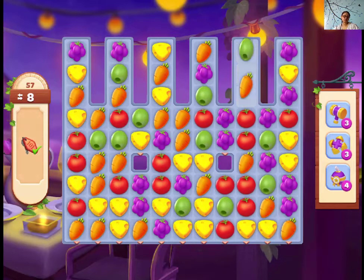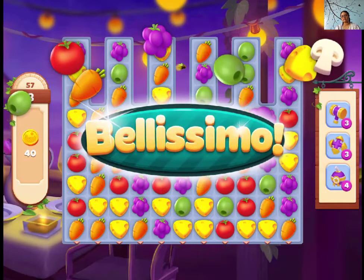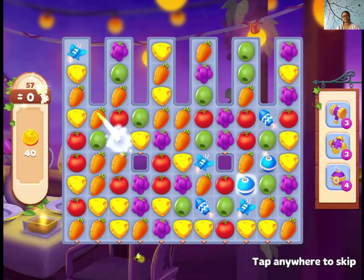And here you go. Level 57 of Descanevilla. We need some boosters — the rocket boosters or some butterflies. They also look for there, so try to make those.